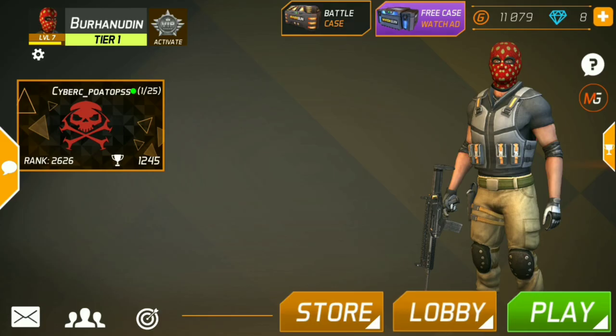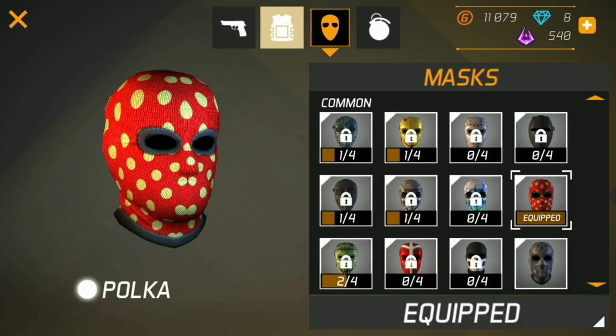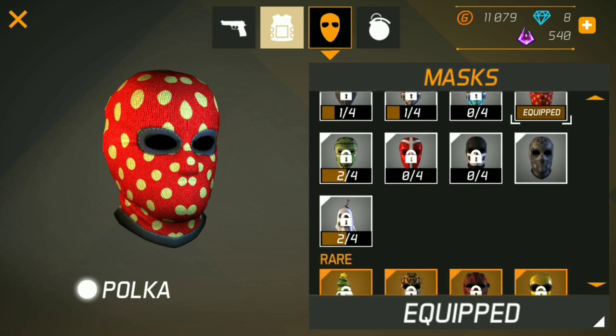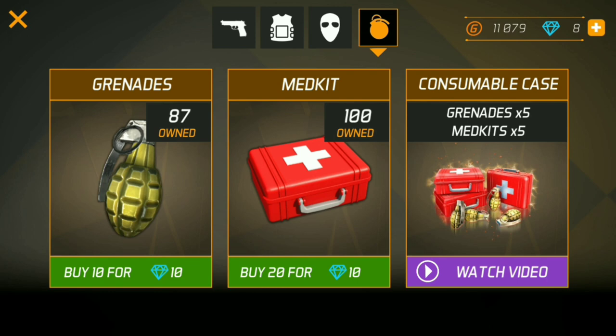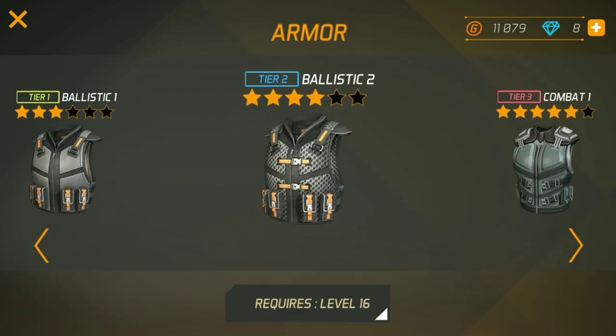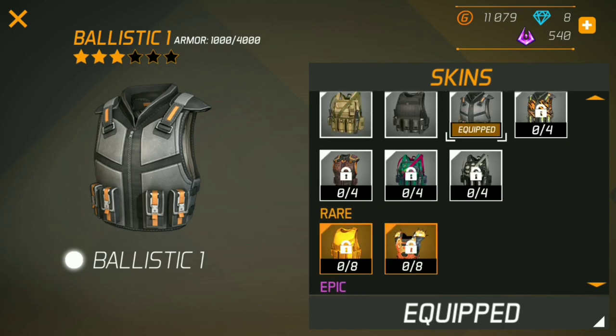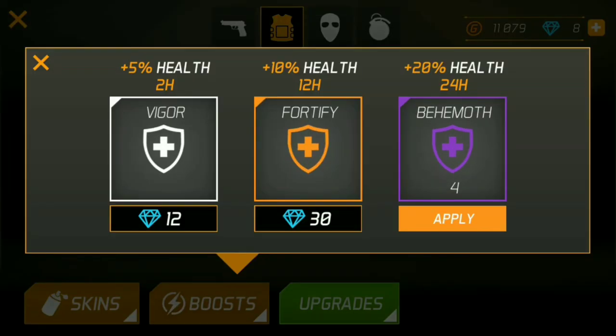Di sini ada armor, ada masker atau topeng. Di sini nggak ngaruh banyak, nggak ngaruh ke perlindungan kepala. Yang ngaruh di armor aja. Karena cuma topeng. Di sini kita hanya bisa tingkatkan kekuatan untuk menahan peluru itu di armor ini aja. Kita upgrade, tapi sesuaikan dengan level kita juga. Seperti ini level 16 belum bisa karena gue baru level 7. Dan kita bisa membuatnya lebih menarik dengan skin. Ada bonus skill dari armor kita juga.